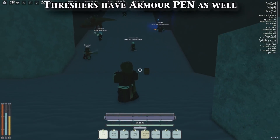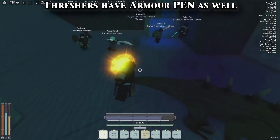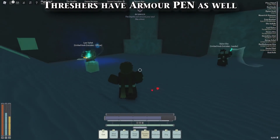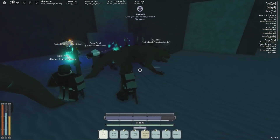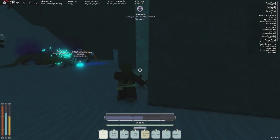If you really just want to see a good example of armor penetration, look at the Threshers. Threshers do so much damage because they negate your armor — they just don't care. This is very, very dangerous, especially in the depths, because these guys will do insane damage no matter what armor you have.